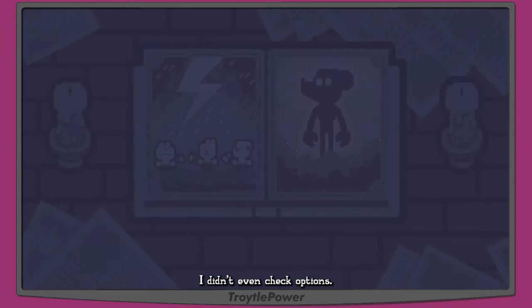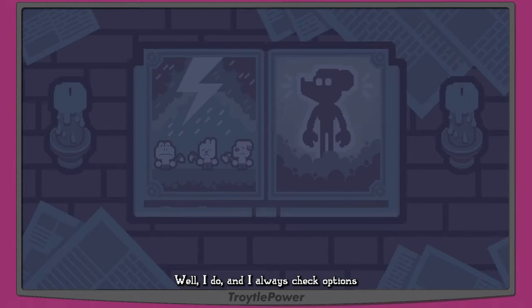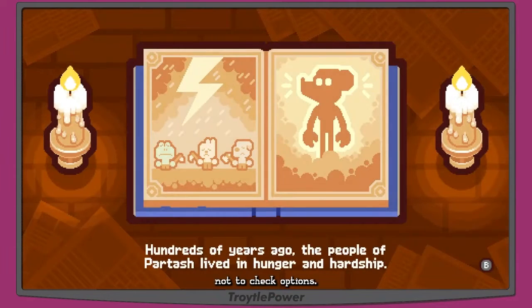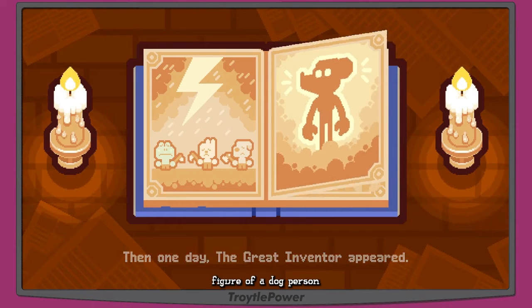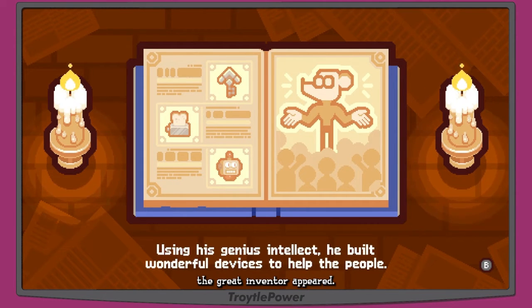We're looking at a picture book. It says: hundreds of years ago the people of Partosh lived in hunger and hardship. There are some sad people — a frog person, a bunny person, a dog person — with a lightning storm and a shadowy figure of a dog. Then: one day the great inventor appeared. He looks happy now, wearing glasses.